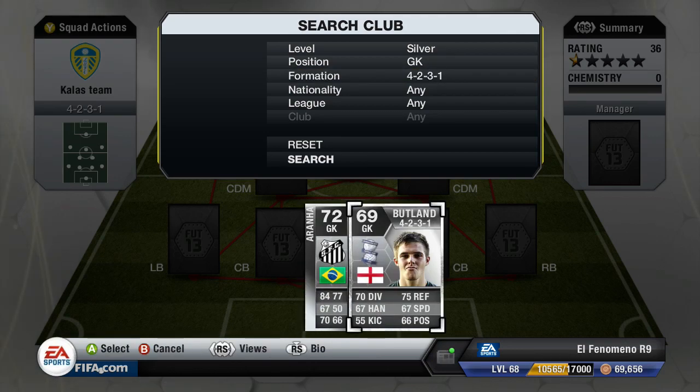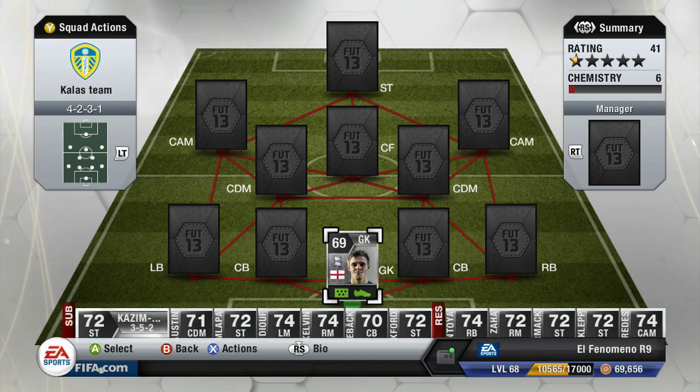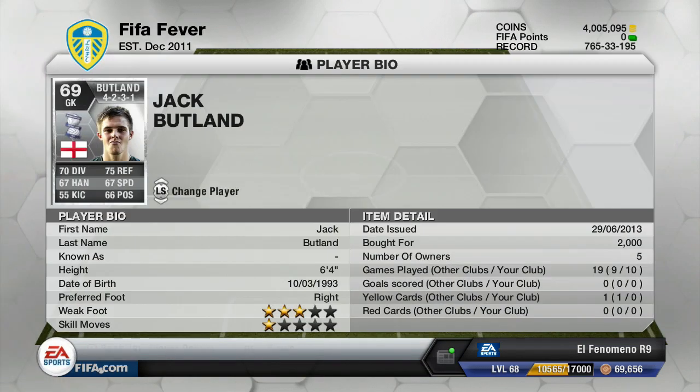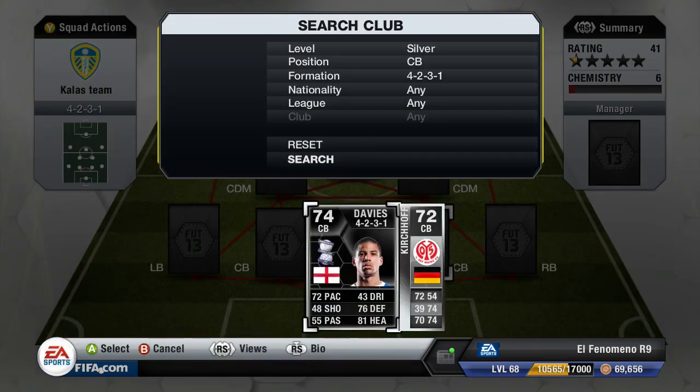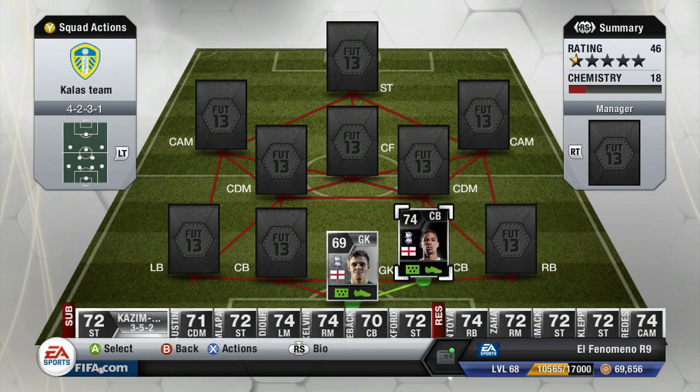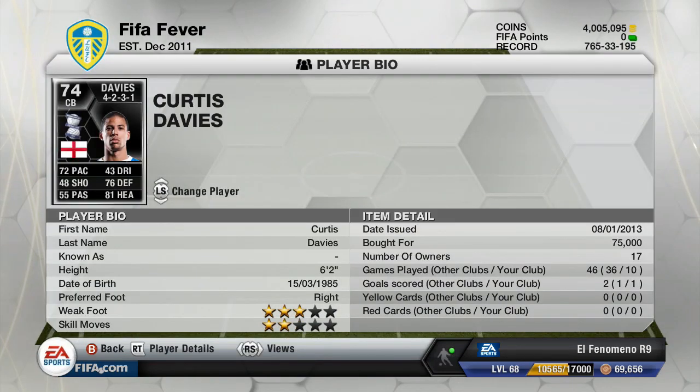In goal we start off with the Birmingham goalkeeper Jack Butland. He is a very solid goalkeeper in this game — 6 foot 4, 75 reflexes, 70 diving, and 67 speed, which makes him a pretty solid keeper. I was so surprised with how good he really was. He would save so many shots and I didn't lose a game with him.